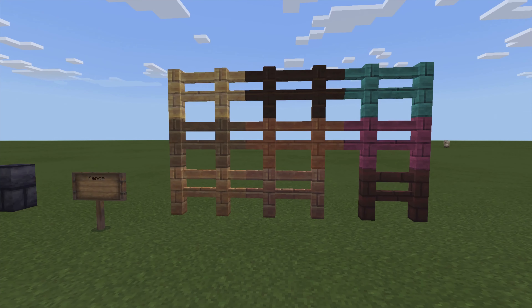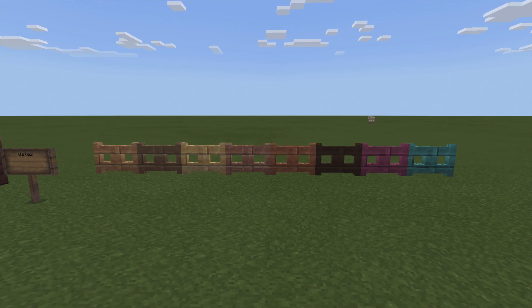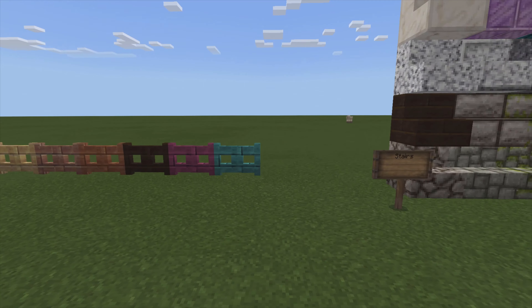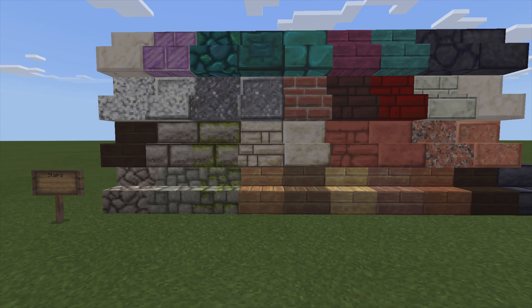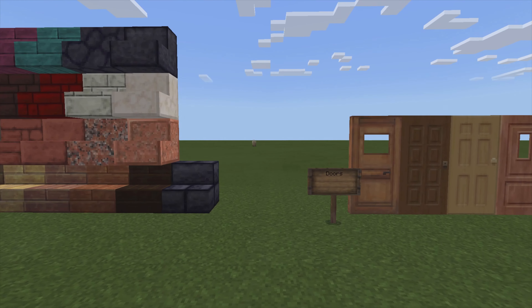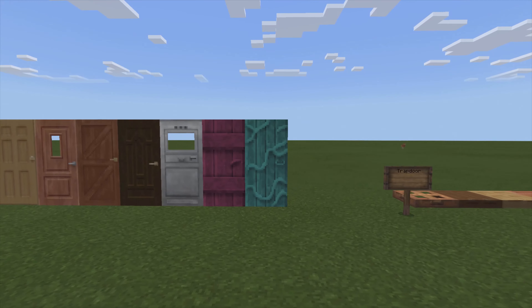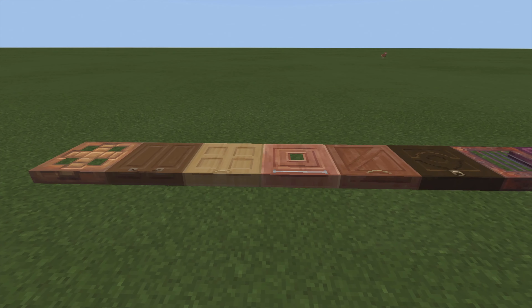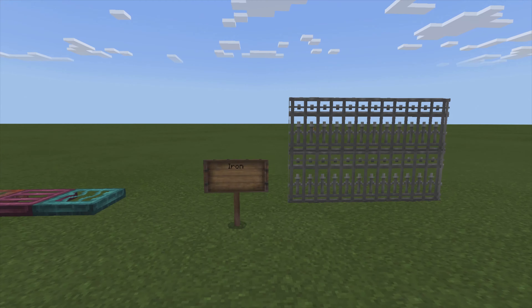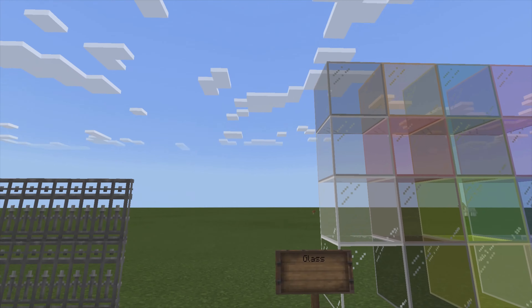This is another really good pack. If you don't want to buy something that's too crazy, this one's pretty vanilla friendly. You can actually tell what all the blocks are, but they're just kind of enhanced and look a little different. I kind of like the doors. So if you want to keep that same Minecraft feel but just want a little change from the ordinary, this is probably a good one. Iron looks pretty darn cool.